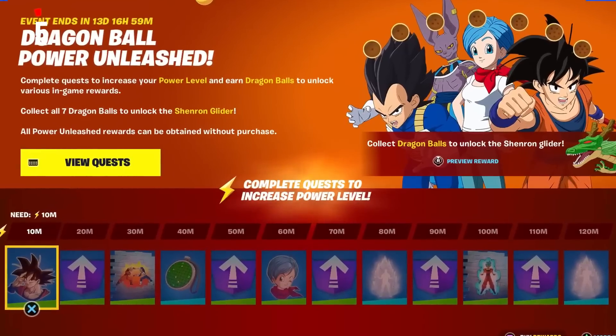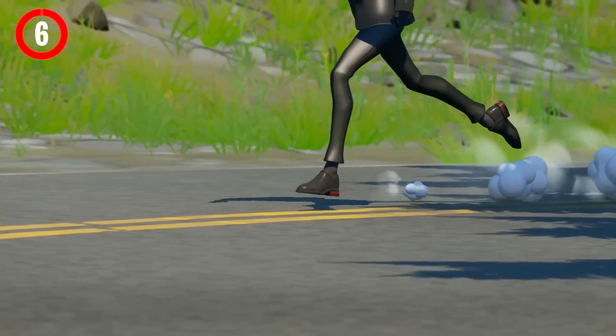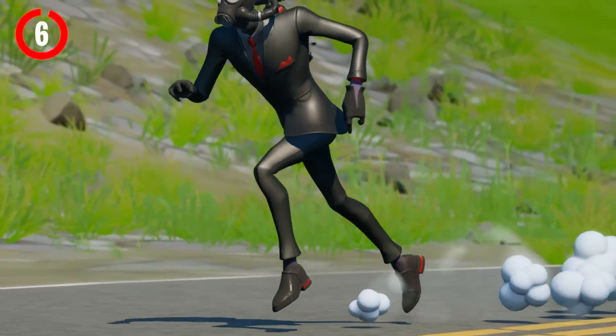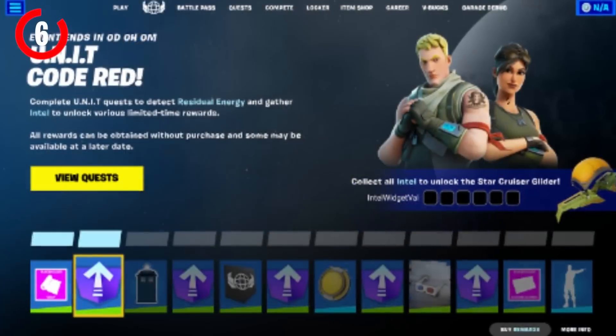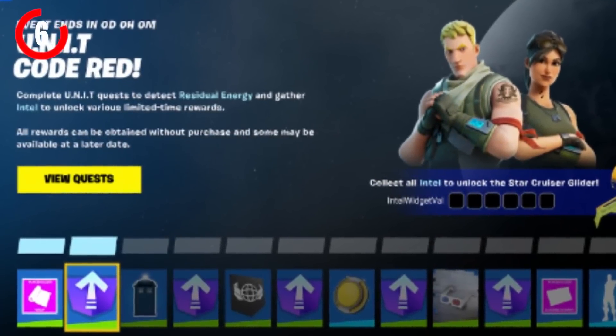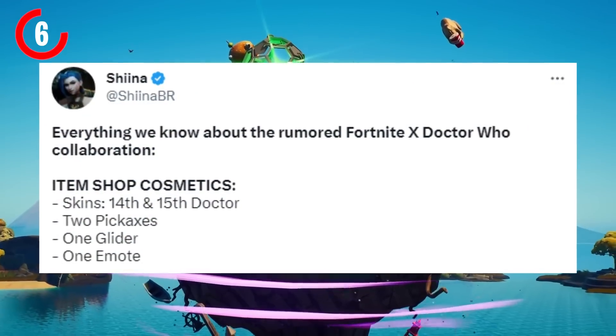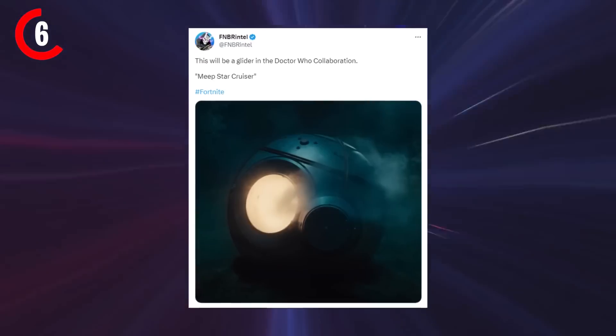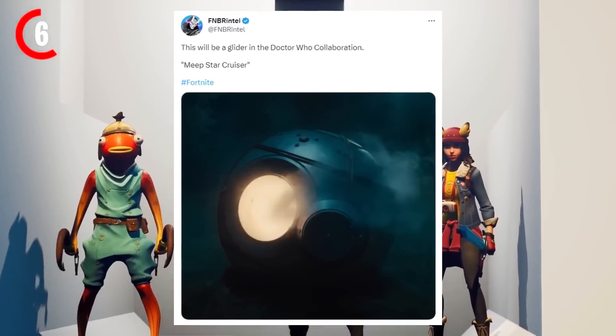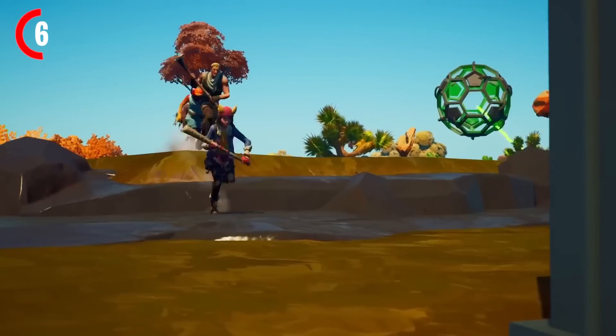Boot Camp might actually be one of those seasonal updates where you can get a load of free rewards, just like when Dragon Ball Z had one. We might be seeing something similar for Attack on Titan. But we do have a confirmed collab for this chapter — Fortnite x Doctor Who — which will have an event pass and a ton of game changes. Starting with the cosmetics coming into the item shop, we're going to be getting two skins, two pickaxes, a glider called the Meep Star Cruiser, and also an emote.